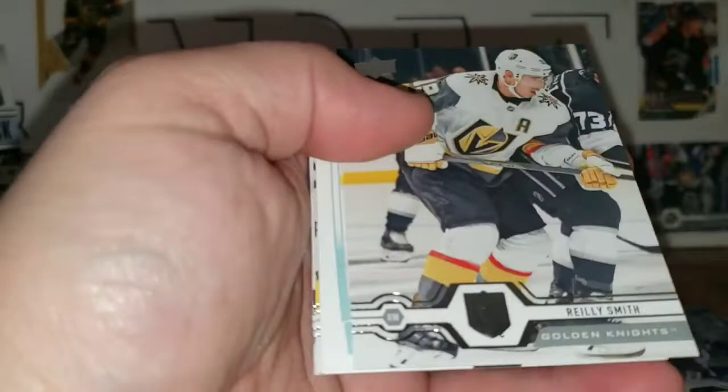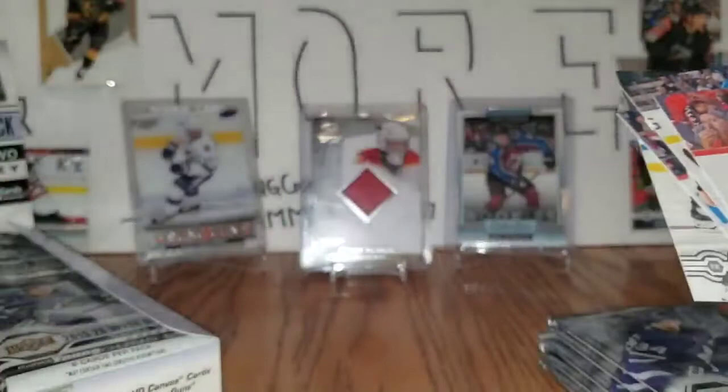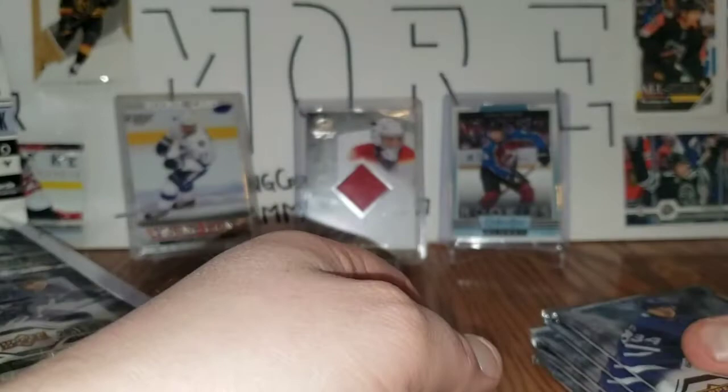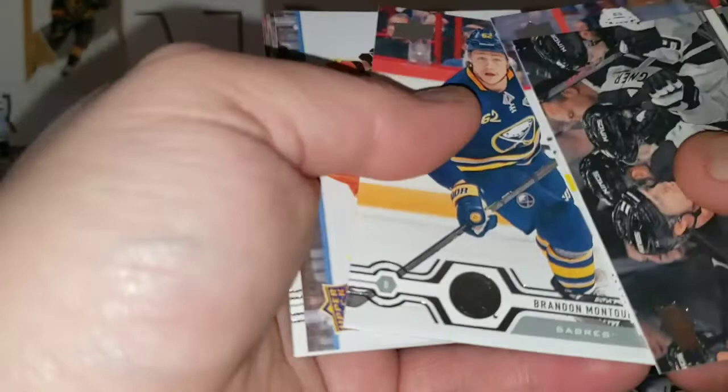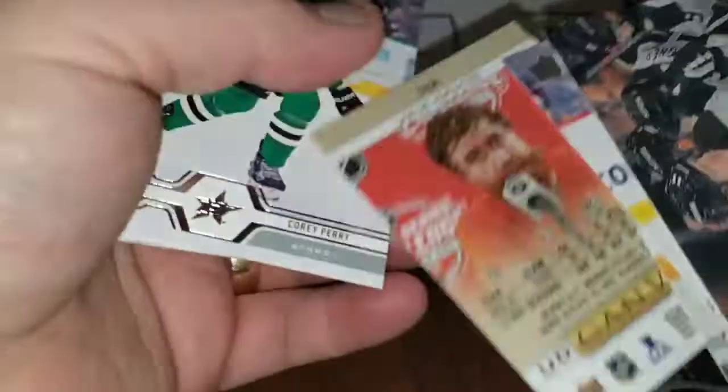Bottom left stack now — Christopher Tanev, John Tavares, Phil Kessel, Riley Smith, marquee rookie update O-Pee-Chee Jesper Boqvist, Rad Kogutas, JT Miller, and Adam Larsson. If I said retro rookie I apologize — it's just a regular update O-Pee-Chee marquee rookie, not a retro.